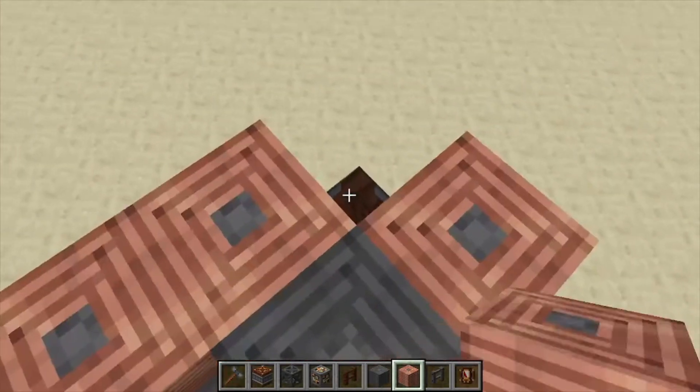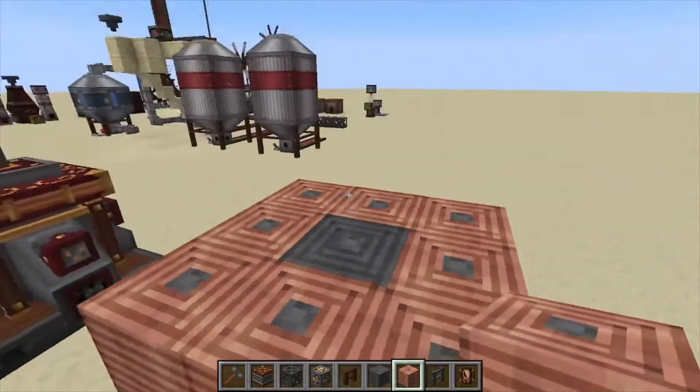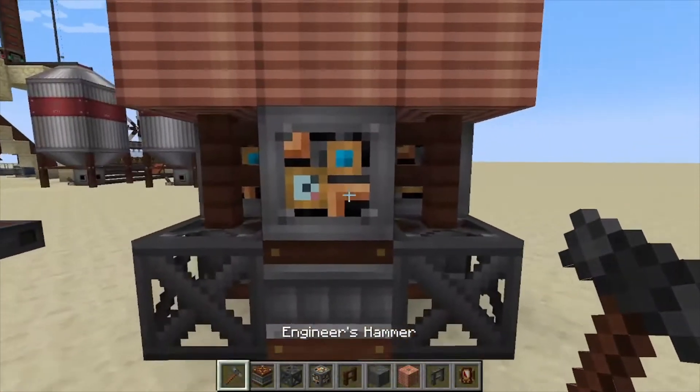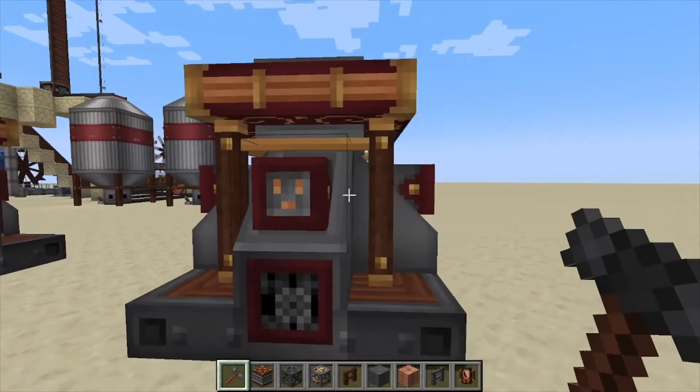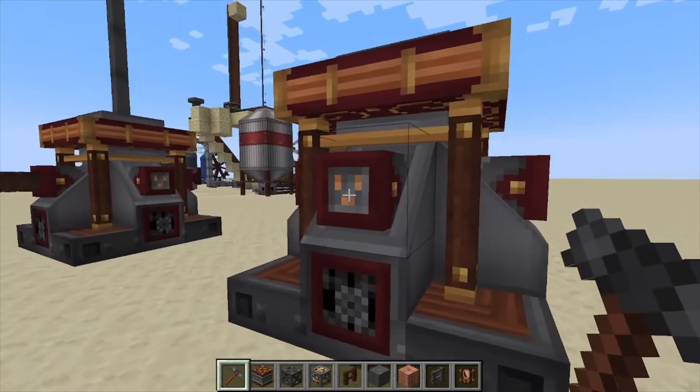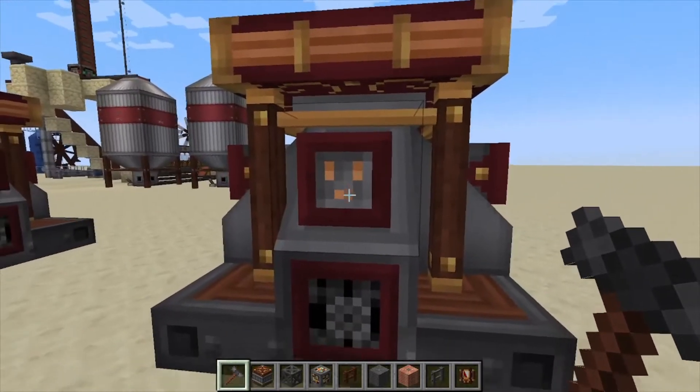We're going to fill it in with our copper coils. Finally, to turn this into a multi-block structure, we're going to hit the light engineering block with our hammer, and that gives us what we need. If you look right here, they kind of look like plugs.